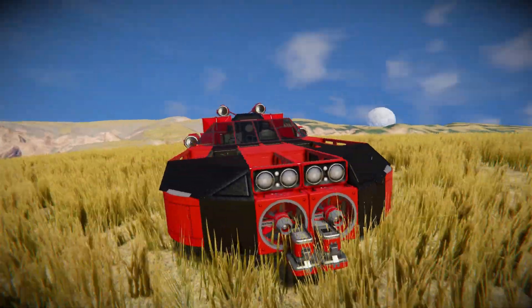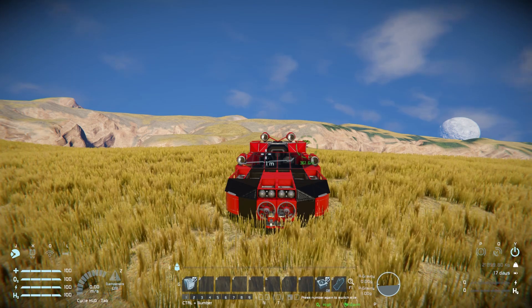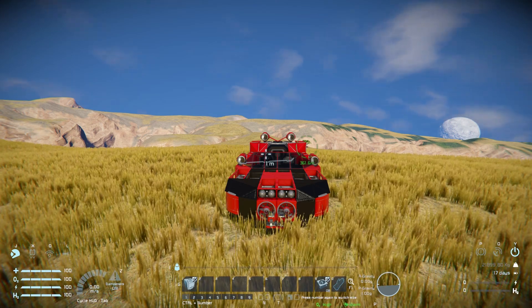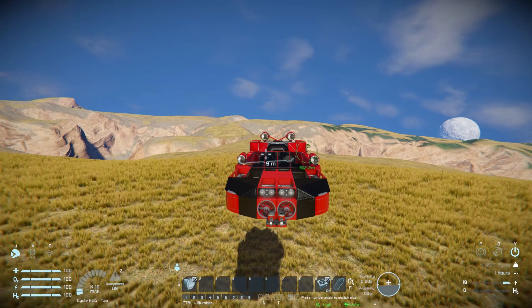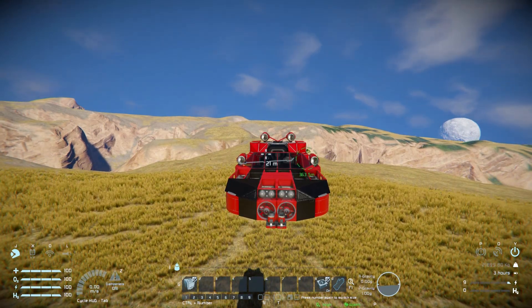Coming around to the seat that can actually fly this thing around, we've only got one main control, which is how we're going to take this thing off and fly around. Despite the power being on, no thrusters are on — nothing is actually working. We press button one, that will activate, and then without me doing anything, it will automatically lift up off the ground into a little hover.